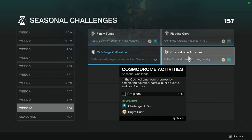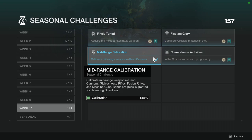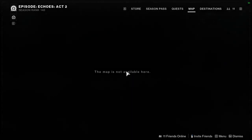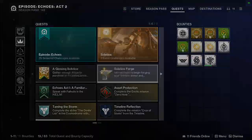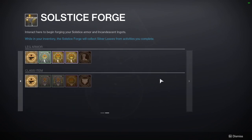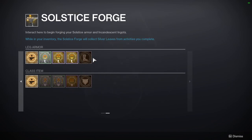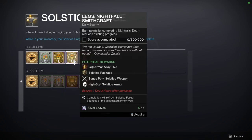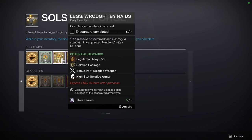Mid-Range Calibration: calibrate mid-range weapons — hand cannons, glaives, auto rifles, fusion rifles, and machine guns — bonus progress for defeating Guardians. I completed this pretty fast using the new Solstice event. The bounties there for defeating combatants with elemental damage grant more progress, so I just used any energy slot weapon and completed all of those. They're worth five and really fast to do. You could do the harder challenges too, but you'd have to do three or four depending on score accumulation.